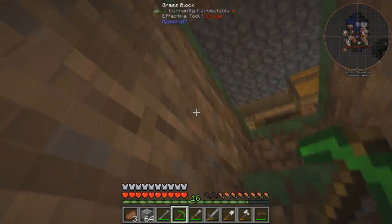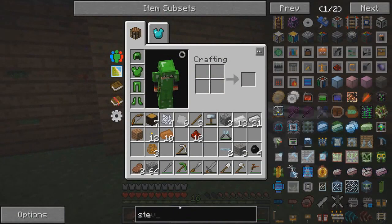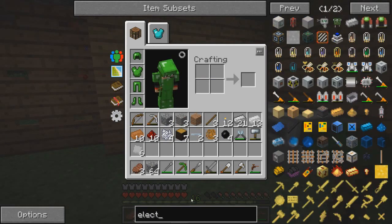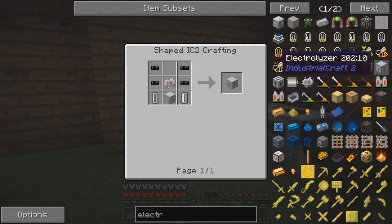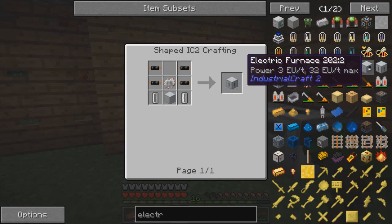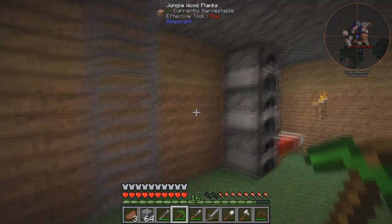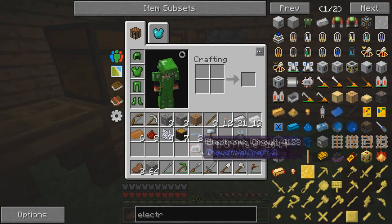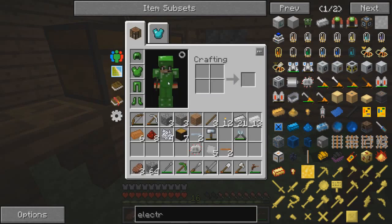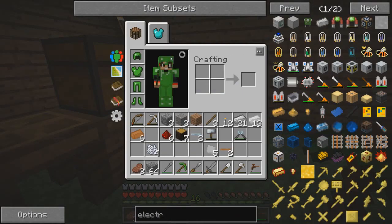I think I'm going to end the episode off short this time because I don't have much else to do. But I could build an electric furnace - let me look. Where's an electric furnace? I could work on one of these. These things are annoying to make. I do have four rubber right now and I can make enough. I guess I'll make it - I'll end the episode after that.